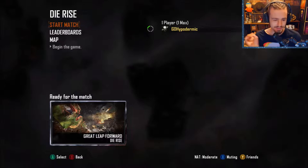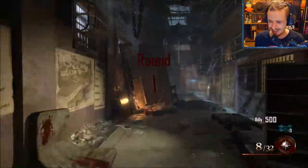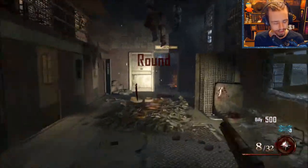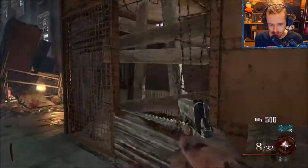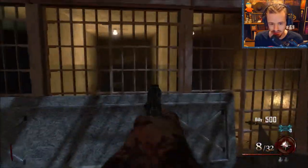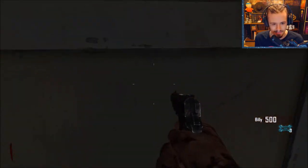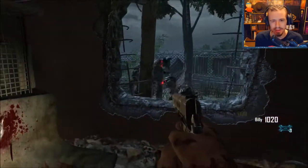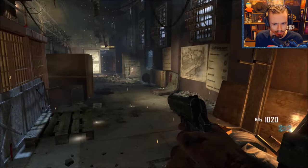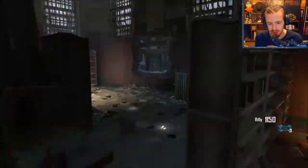Here we go — Mob of the Dead. I'm Billy, I'm playing as Billy Handsome — handsome, like myself. I just don't know why, but this map is a hundred times better than Blood of the Dead. I already messed up by not going through the door over here, but I feel like this map is just so much better than Blood. I'll try to Pack-a-Punch a weapon this time. I won't get the Blundergat since we saw that in Blood of the Dead — maybe I'll try for the Mark II Ray Gun.